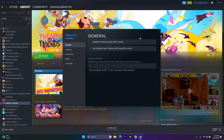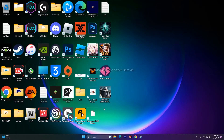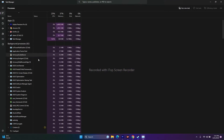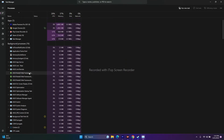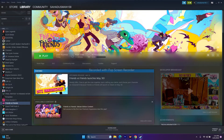Close any overlay or overclocking applications. Right-click the taskbar and open Task Manager. Check for apps running in the background such as overlay applications or overclocking tools like MSI Afterburner or RivaTuner. End those tasks and then try launching the game.